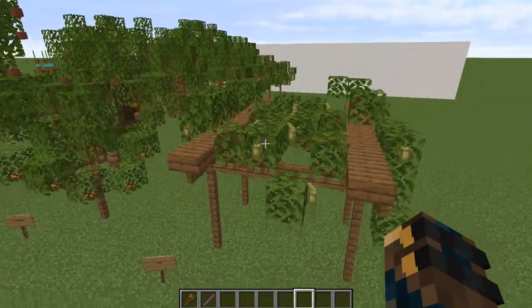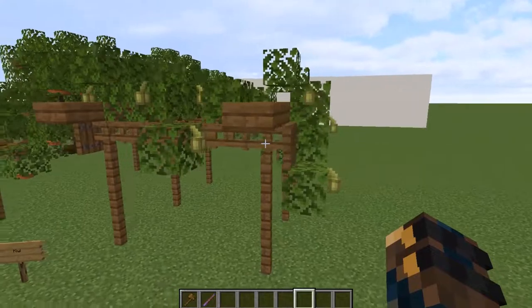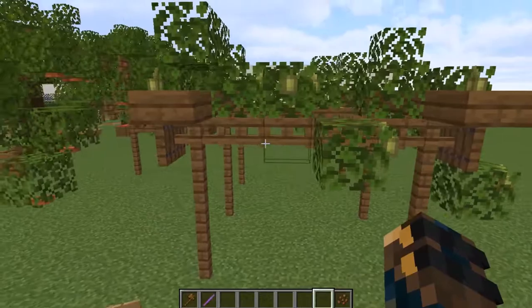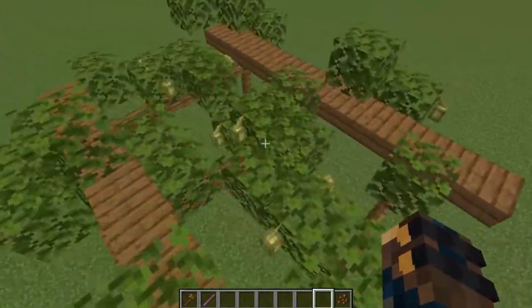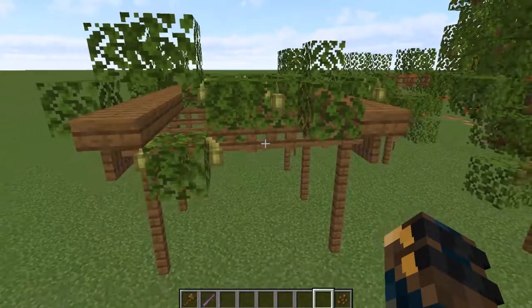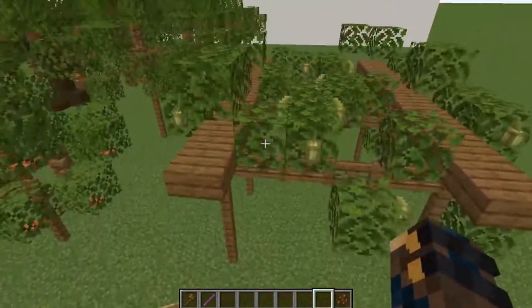Last but not least, the kiwi. The kiwi is actually some kind of vine plant, which I didn't know at first. I recreated it with cocoa beans, just the first stage of it. As you can see it really creates small little kiwis. I think it looks really really cool.